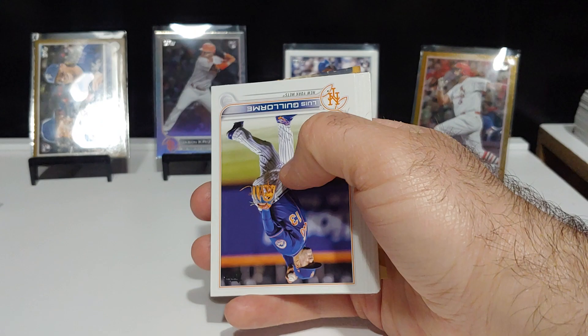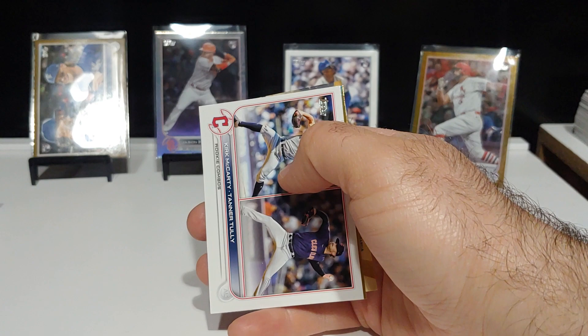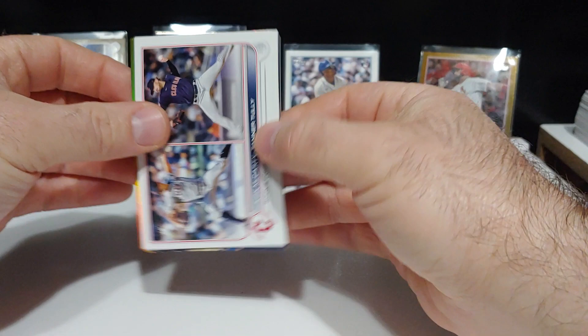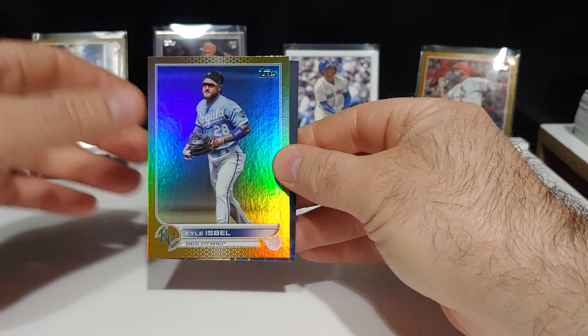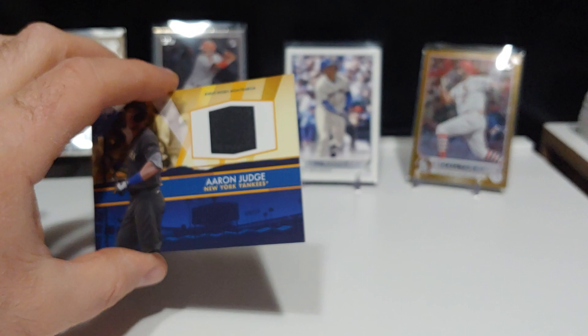We got a gold foil and a relic coming up. The gold foil is going to be... again, I don't think it's a rookie. Kansas City — Kyle Isbell. Man, that would have been so sweet if we got a Bobby. And we got an Aaron Judge relic. Aaron Judge relic — very nice right there. I don't know if I have an Aaron Judge relic card, so that's very cool. That one's going in the PC.